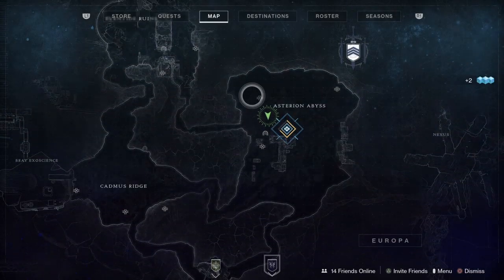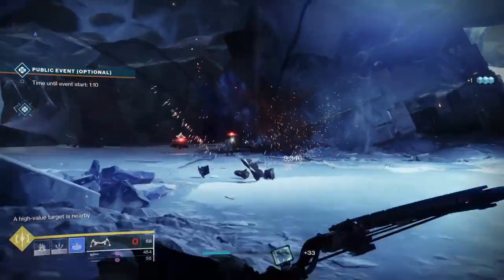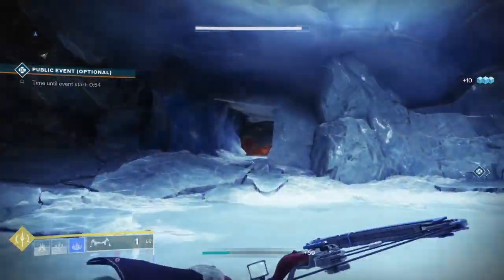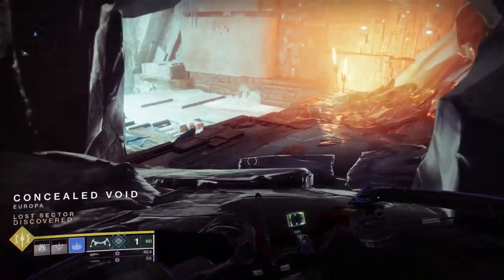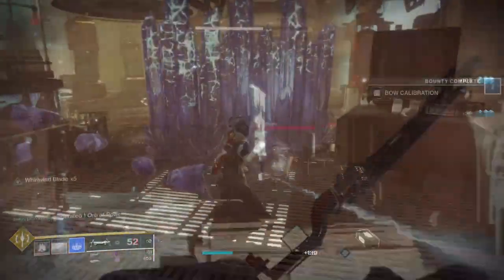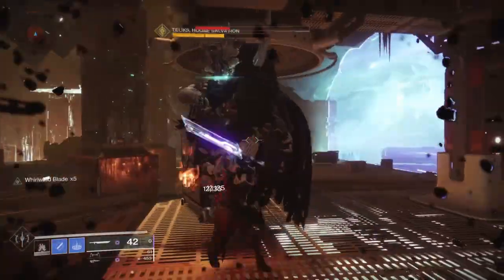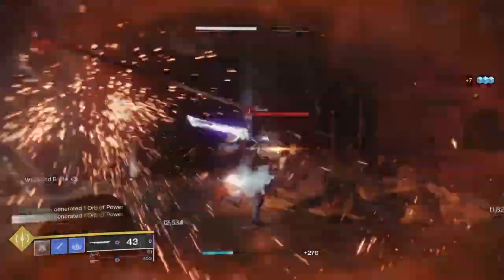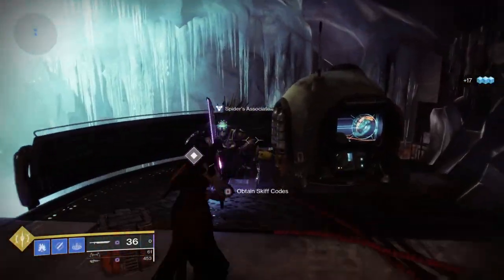Right here inside is where the lost sector is going to be located. Head inside, go underneath, and there's going to be a little cave to the right — a little crevice, a little void. Head right inside and down — here it is, ladies and gentlemen: the Concealed Void. This is a locked sector, so you're going to clear out all the enemies, take out the boss, then a second wave of enemies comes in. After you take out that second wave, the wall will come down.